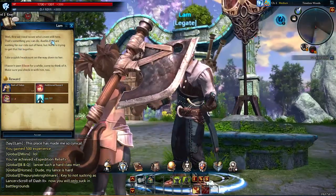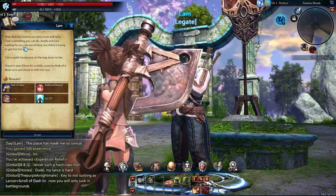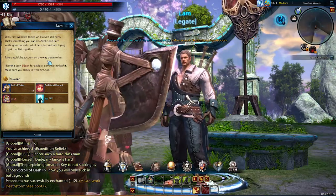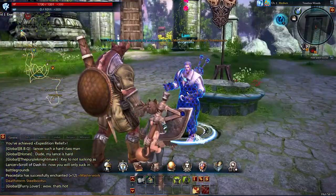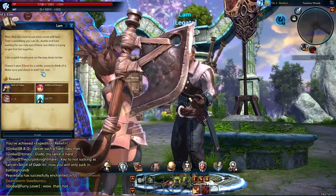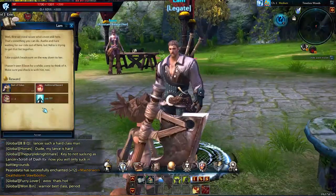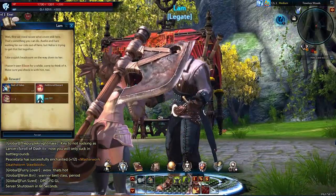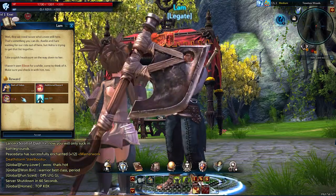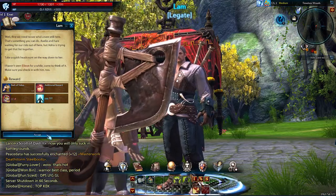Making the Rounds — well, first we need to see who's even still here. Axel and I are waiting for our ride to get out of here but Adria is trying to get that list together. Take a quick head count on the way down to her, and make sure you check in with Elion too. The rewards: we get a new tunic, some additional reward, 60 gold bronze, and 600 XP. Accept.